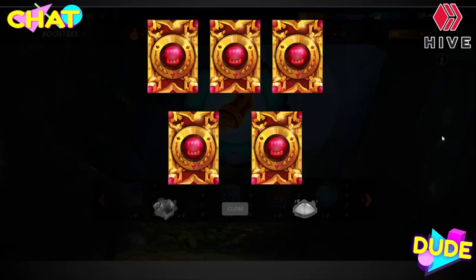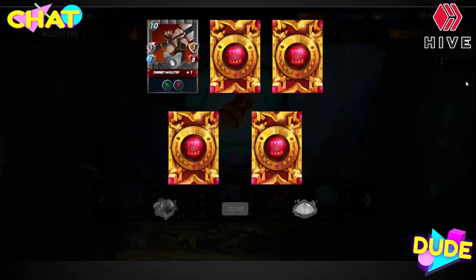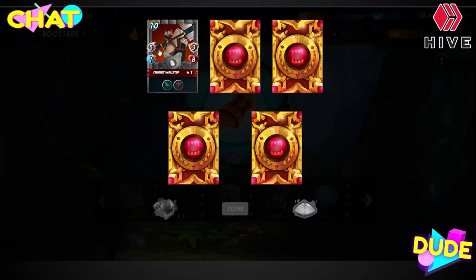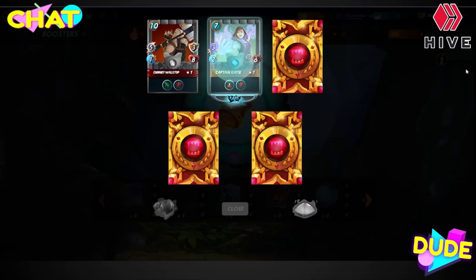All right, here we go guys. Common — not bad. Chimney Wall, pretty good. Got Reach, also with the Bloodlust — five melee, eight life, three defense. Yeah, but it's kind of slow.